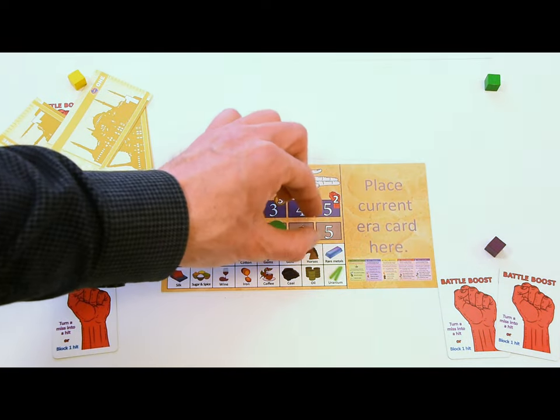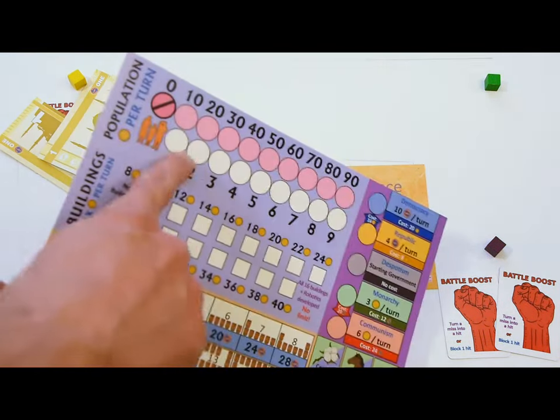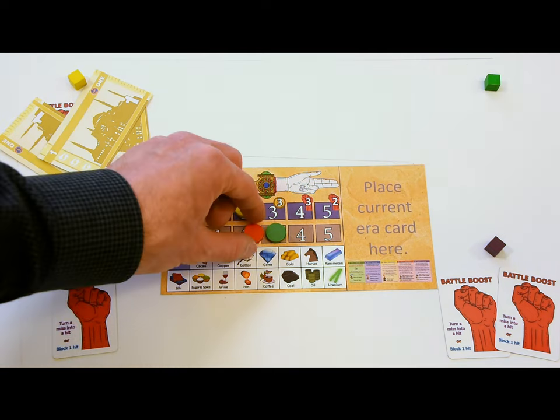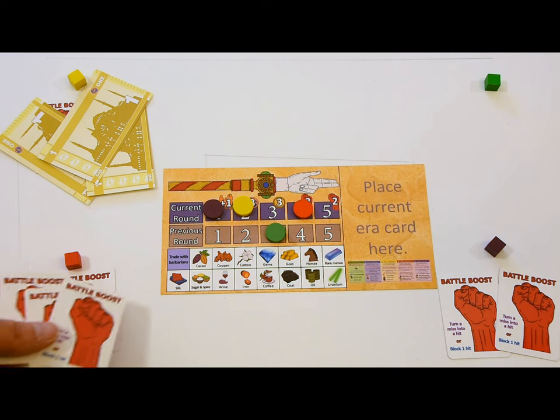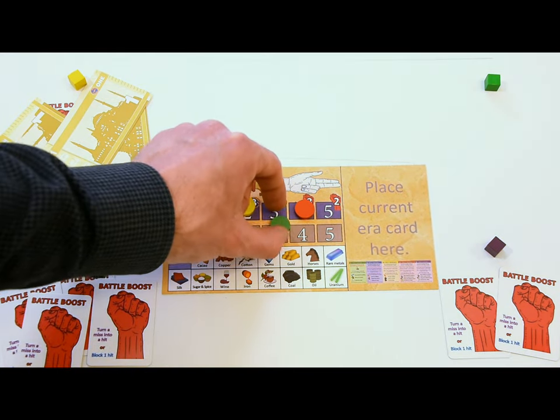Note that you can pick a position for a rival instead of for yourself — in that case, the rival would get the benefit. Barbarian units have the same levels as the first player's units, so if you're planning to fight barbarians, you may want to place a player with low unit levels in the first position. We'll cover player movement first, then return to barbarian and pirate movement.